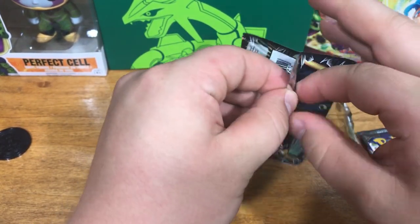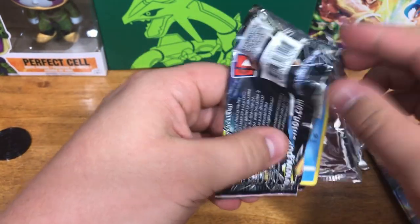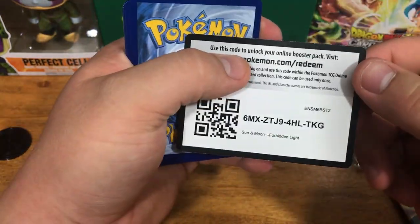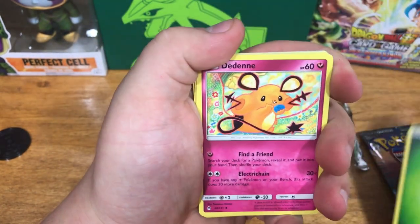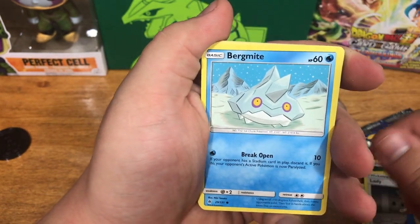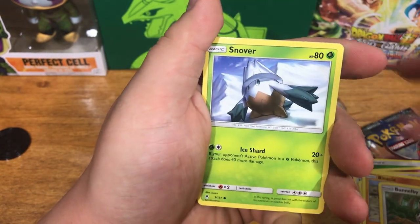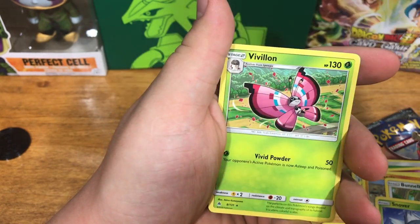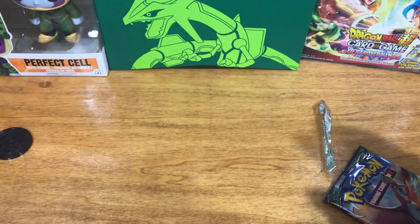Let's jump into this one. Hopefully we can get a holo in this one. There's the code card. Leaf energy, Dedenne, Amara, Lady, Bergmite, Binacle, Binacle, Snover, Cubone. Reverse holo Weezing. And Vivillon. Nothing too much in this pack, but that's all right.